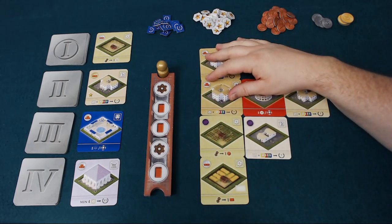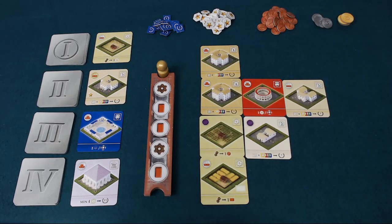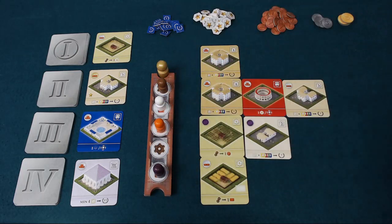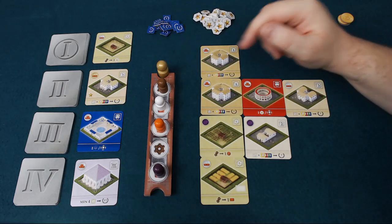On each turn we're going to flip over a new action strip, and then in player order, which will rotate clockwise around the table, the players are going to choose where they wish to send their emissary on this action strip in order to select what their actions will be over the course of the round. Player order doesn't depend on where we're sitting — it's where we've gone on this action strip, and the player closest to the Emperor gets to take their actions first.